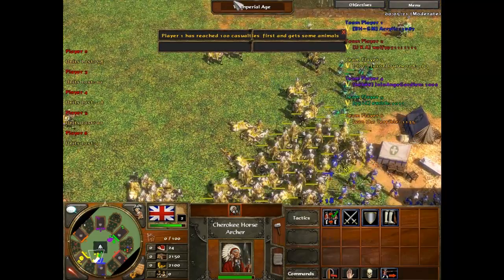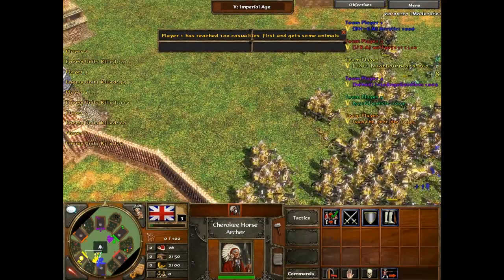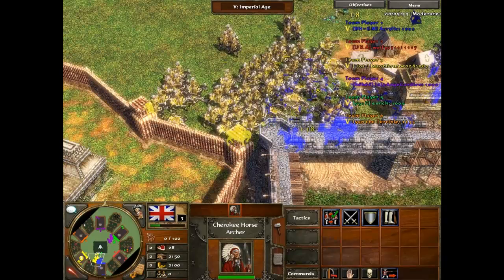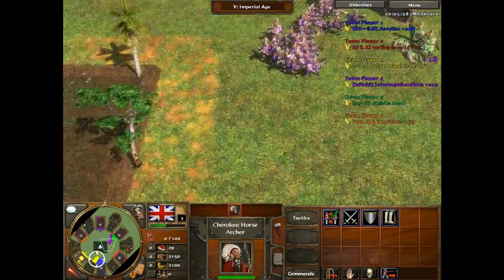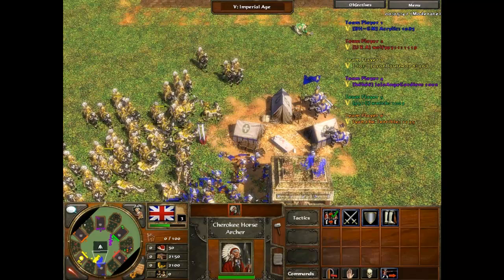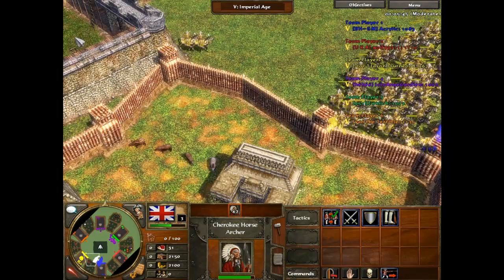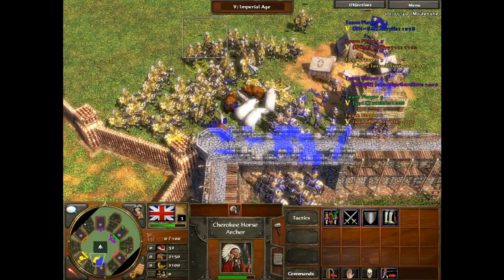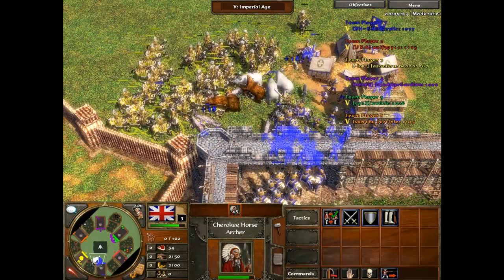Player one reached 100 casualties first, so he gets some animals. This actually turned the fight right here — I didn't realize how strong they were. Blue is actually losing, kind of, but he probably still had more than 100 kills so it's hard to say. The animals come out and everyone's shooting them because they're just slaughtering us. I see all these blue 18-pluses going up and I think, this is not going well, let's get out of here. So I pull them back.